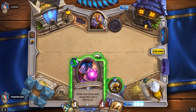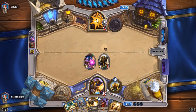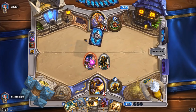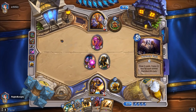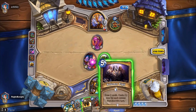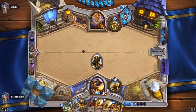Sometimes I like keeping the Nerubian Prophet because if you draw a Mountain Giant on turn four you can play him with hero power. But this time I will play it just because he cannot Shield Slam it - with one attack he cannot Shield Slam it even if he uses hero power - and that will put us in a good position. He cannot even execute it; he would have to use his coin.